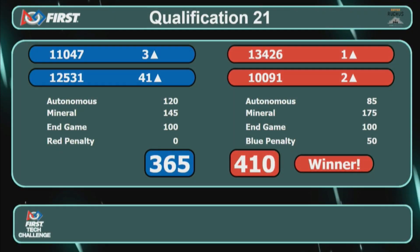And there you have it — that's the qualification score for match number 21. The Red Alliance wins it 410 to Blue Alliance 365.